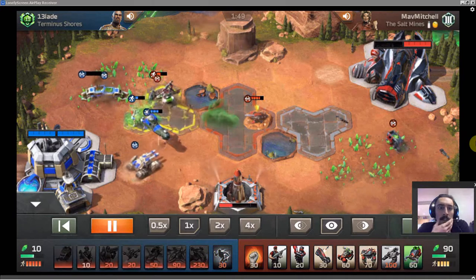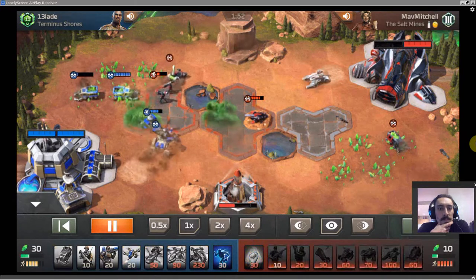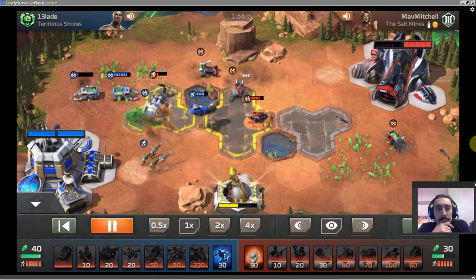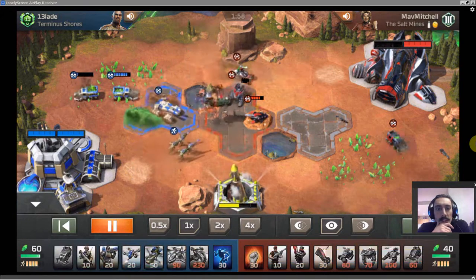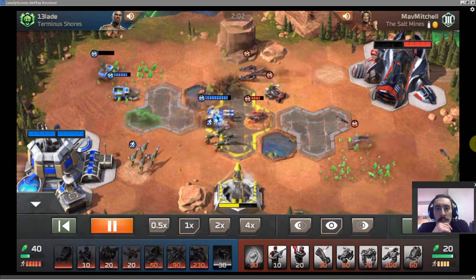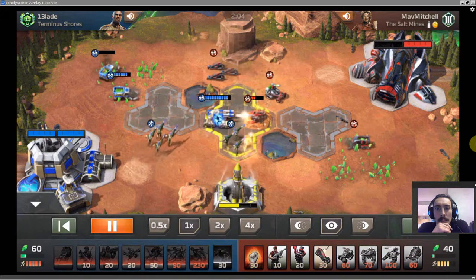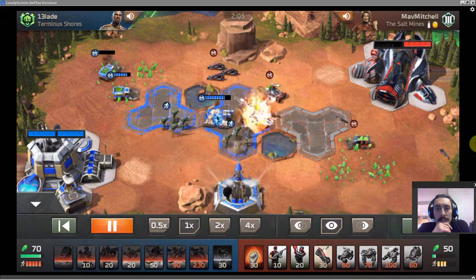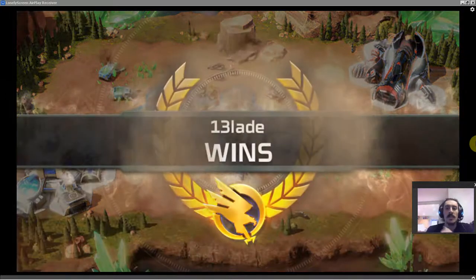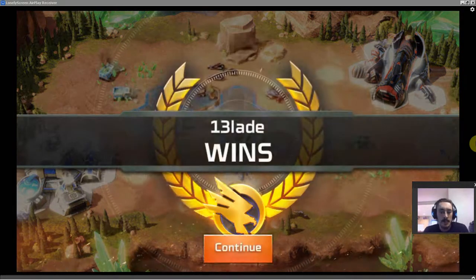Almost grabs the Harvester kill, and the first Mammoth comes out. Southland clears the Mohawk. Boosted Mammoth comes in — boom boom boom boom. Mav doesn't have an answer, so Blade wins game number one.